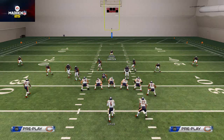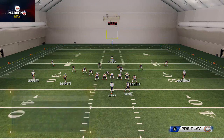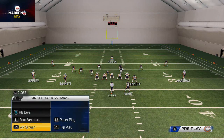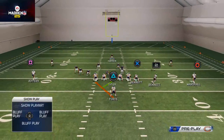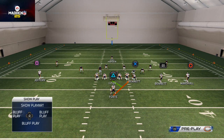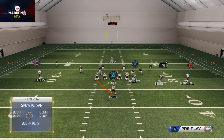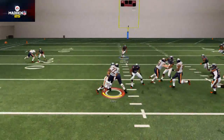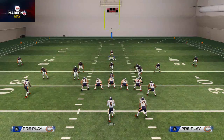Something your opponent can key on: if every time you go down to that trips formation they shift over to stop the zone weak off the left, and then when you playmaker to the right they shift back — now you're at a disadvantage numbers-wise. Well, you can flip it back by hitting the right analog stick to the left and running to the left side. Now you can see you get more room. You can start playing mind games with your opponent this way.